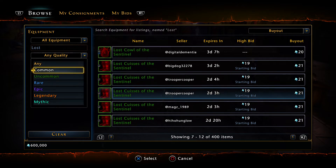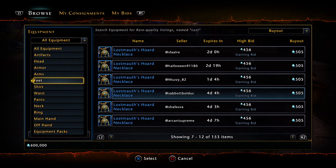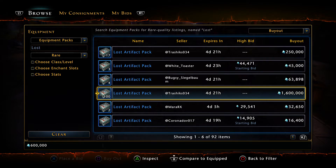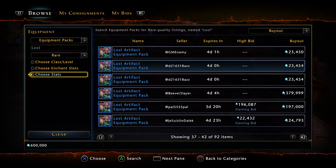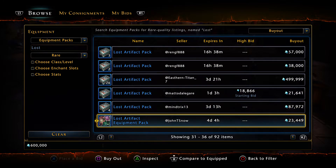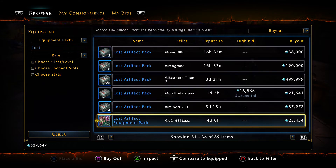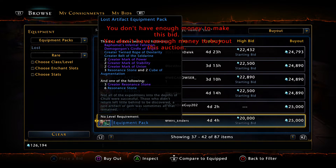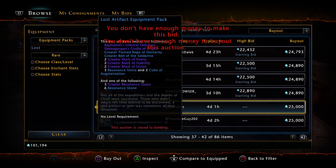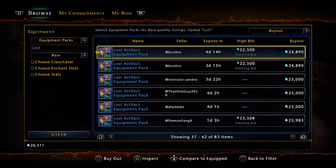We have 600k and we have a chance. Let me change it to Equipment Packs. Hopefully we get a bunch of AD — I had to reroll a bunch of my stuff and things like that. I was buying the wrong ones.